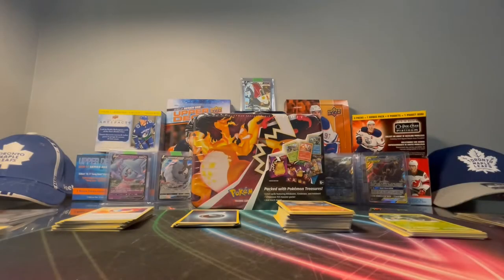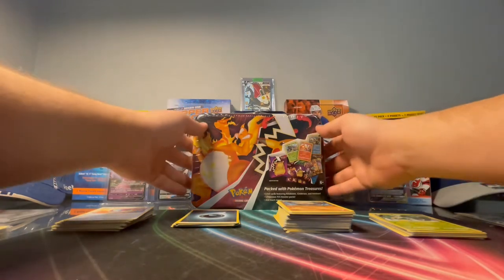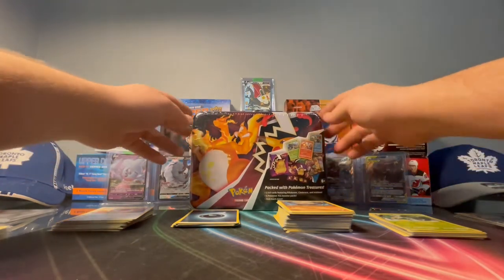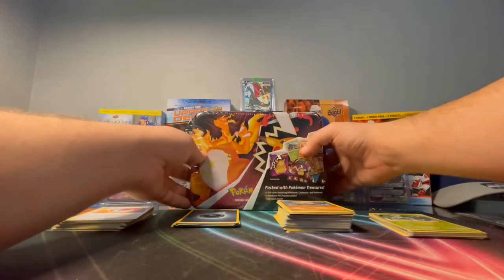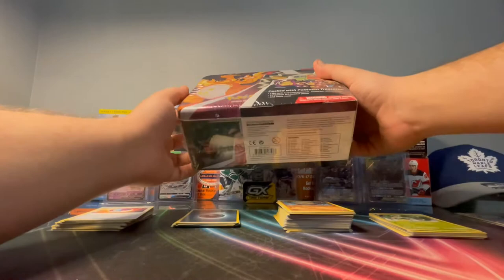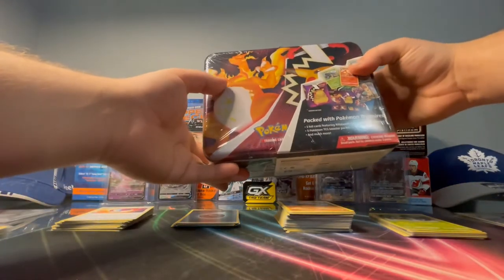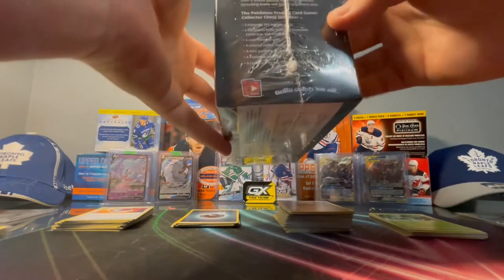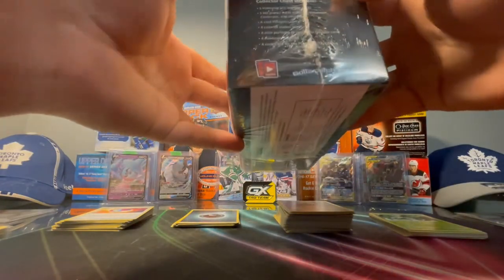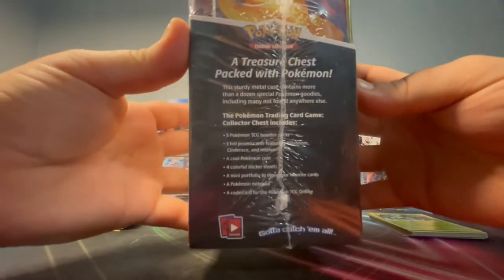What's going on everyone, today we got another special video for you guys. We're going to be opening up some more Pokemon cards. We went to Walmart and we saw this tin and we were very intrigued — you put a big Charizard on the front, you got me sold. A treasure chest packed with Pokemon, sturdy metal case.